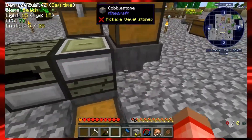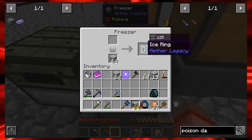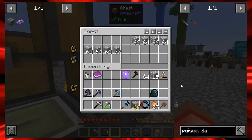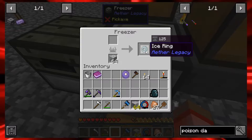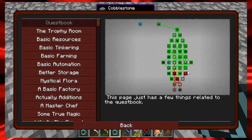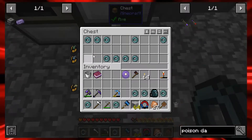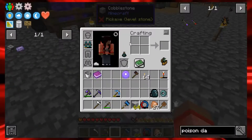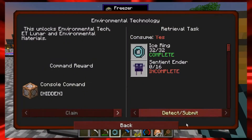I set up a hopper situation with regular iron rings feeding into the freezer here, producing ice rings. I had almost a chest full of ice stone — it takes about six to eight stones to cool down enough to get the ice rings. I've got those pulled down here. Let's click detect and see how many we have. Counting them up — I have 33! That's exactly enough. That quest is done — I got an automated process for it too.